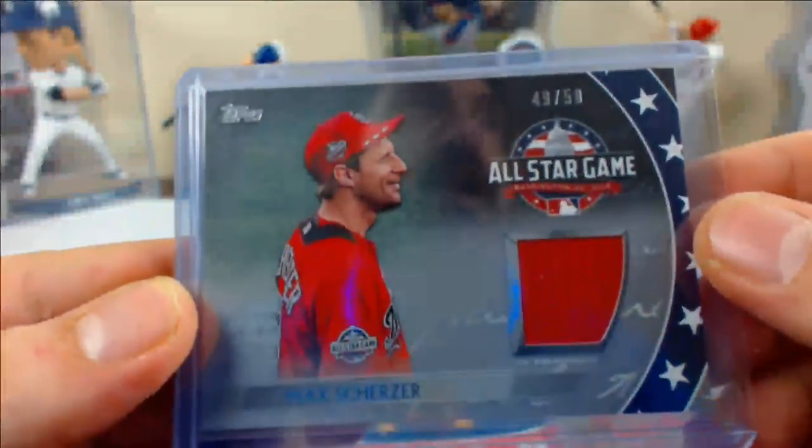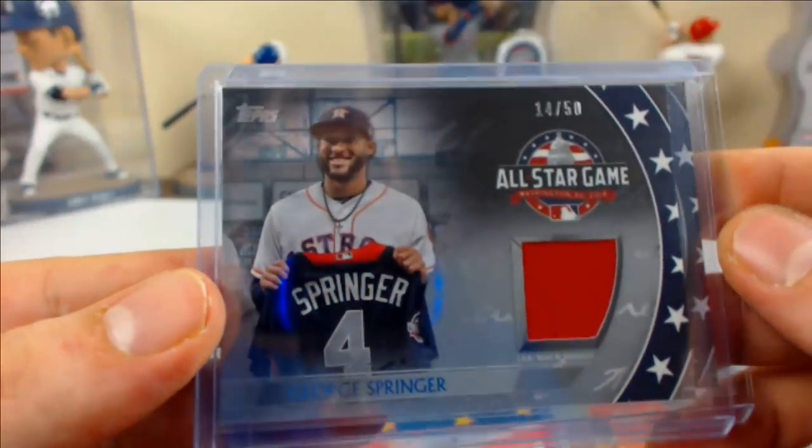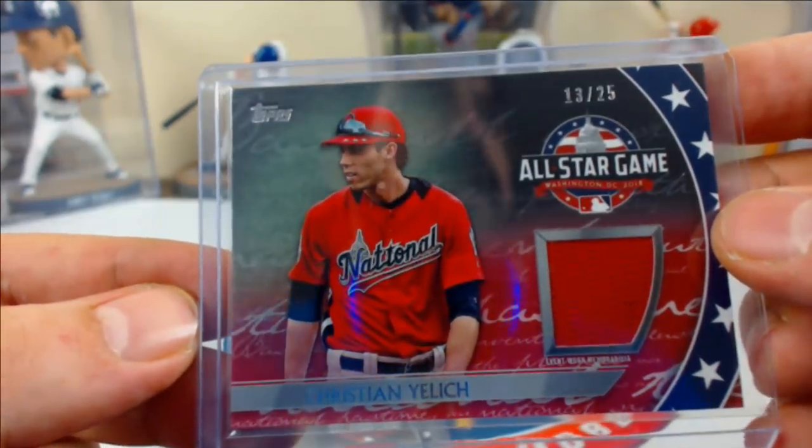Among the numbered hits, a couple of parallel jersey relics to 50: Scherzer 49 of 50 and George Springer 14 of 50. Also a red parallel — Christian Yelich, 13 of 25.